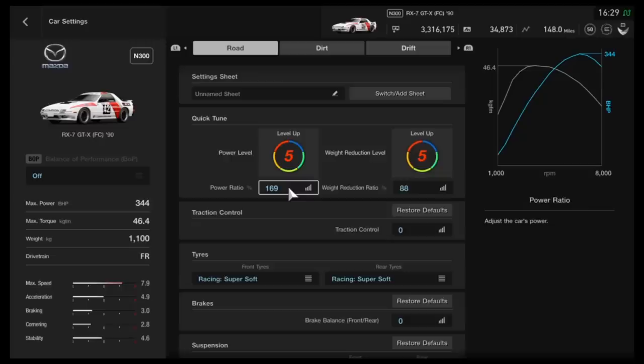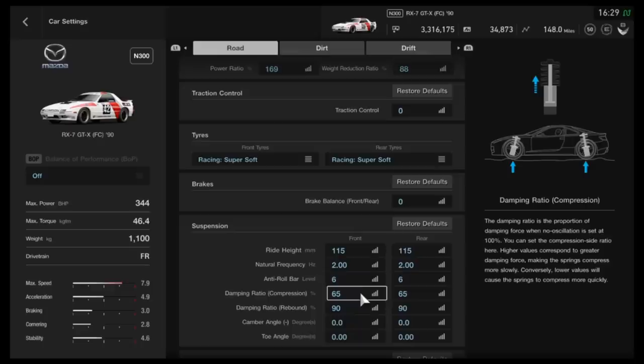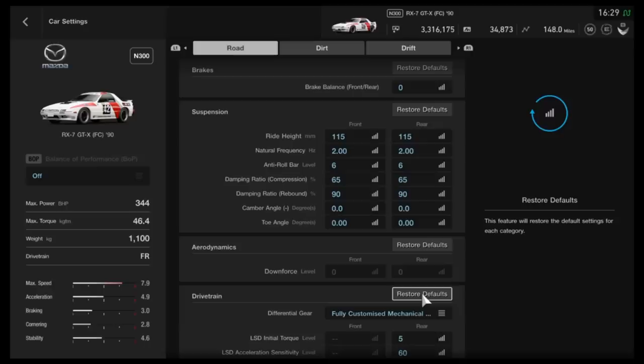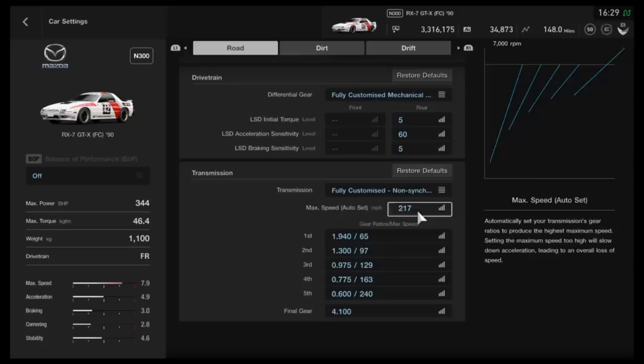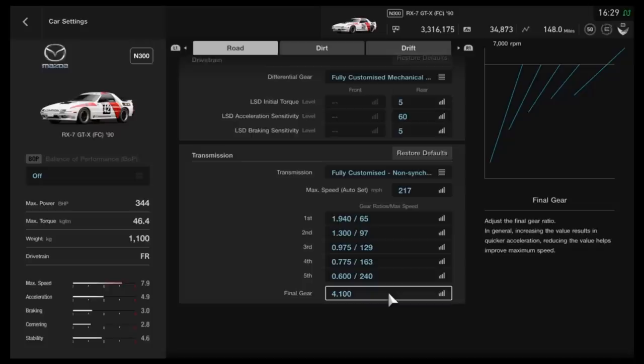Back in the garage, the car is set at the peak of N300. In your car settings: drop the weight as soon as you have enough mileage points, traction control off, racing super-soft tires. Suspension: 115mm front and rear, frequency on 2, anti-roll on 6, compression dampers at 65, rebound at 90, neutral camber, neutral toe. Downforce cannot be adjusted. For the diff: 5, 60, 5. Transmission: fully customized, auto setting of 217 mph, individual gears — 1.94, 1.30, 0.975, 0.775, 0.600, final drive 4.1.